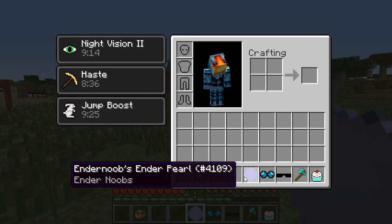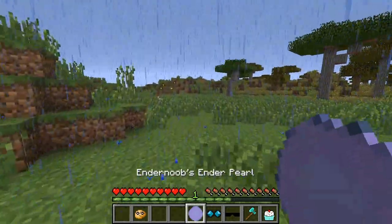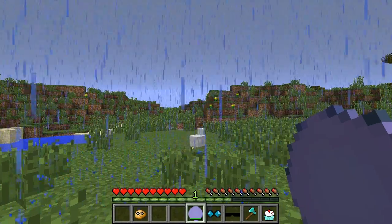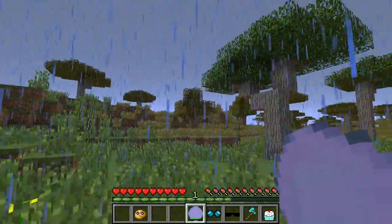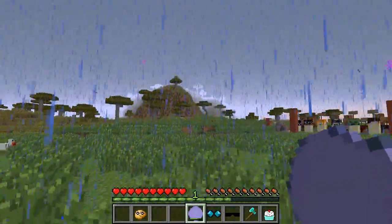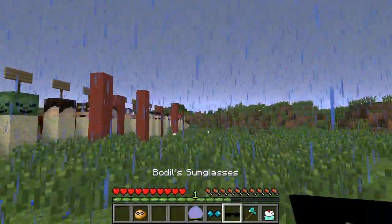Next is Ender Noob's Ender Pearl. To craft that you put an Ender Pearl in the recipe. It's basically just an Ender Pearl that doesn't run out for 10 uses — you can teleport around and it doesn't even really hurt you. Even without armor, you get your health back.